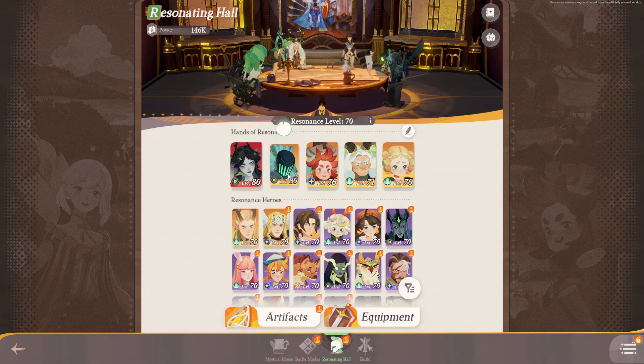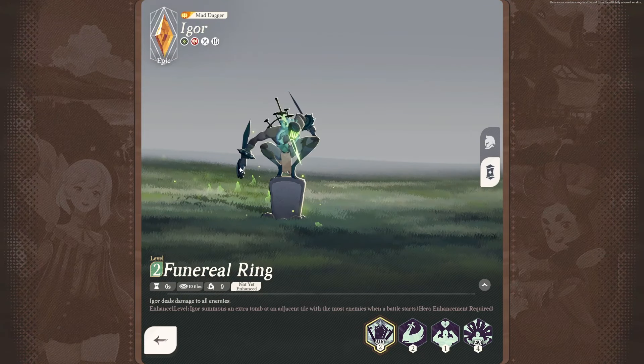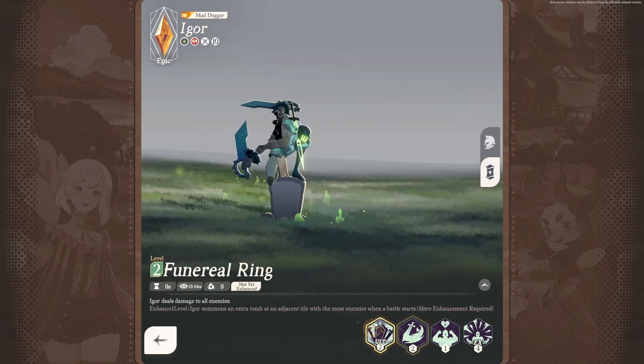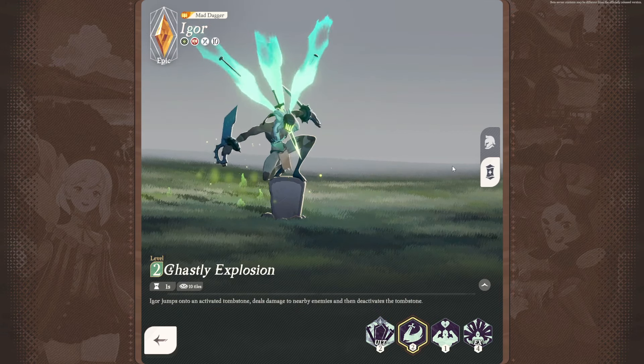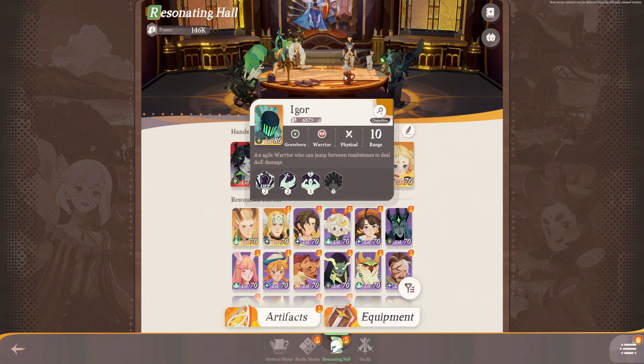Last time, we pulled ourselves a new character, and this guy looks like the sickest character of all time, man. Got Igor. I have no clue what he does. He looks sick as heck, and from just reading what he does, he seems to be like the guy that just jumps around the entire map, which is interesting.